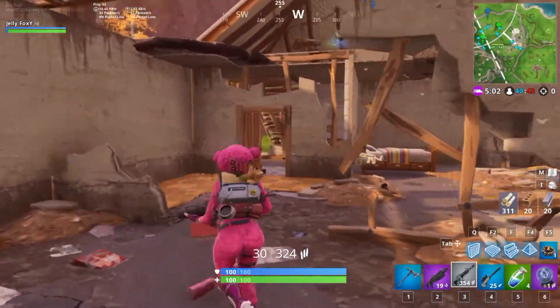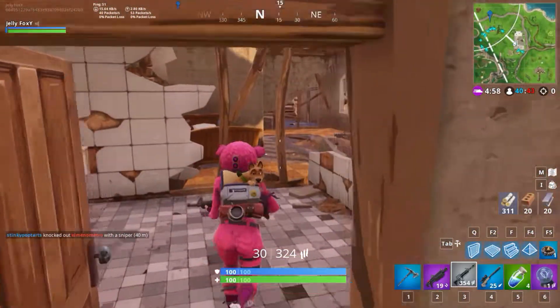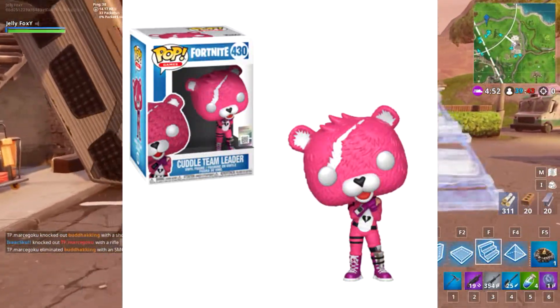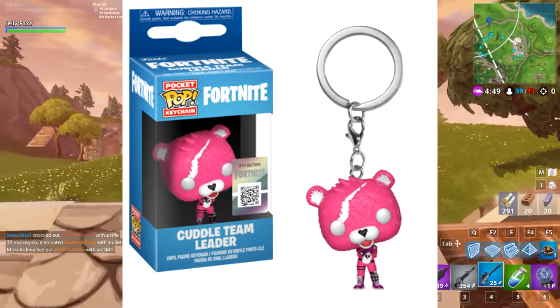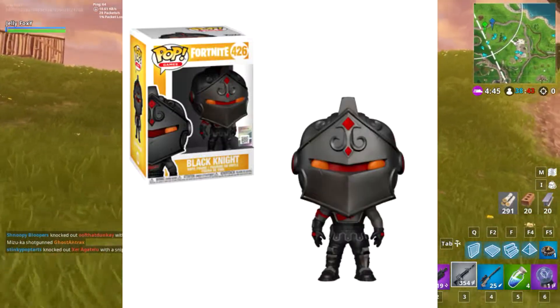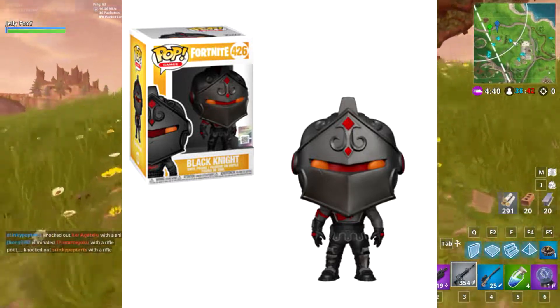Some of these are going to be store exclusives, but let's quickly go over my top five that I'm going to get on the first day. Number one obviously goes to Cuddle Team Leader — I'm going to get that in a heartbeat along with the keychain. Second place I would probably go for the Black Knight, which also looks pretty cool even though I don't actually have the skin.